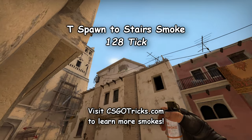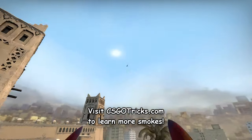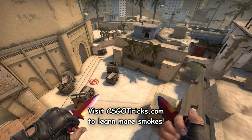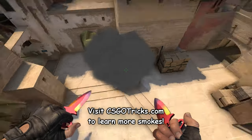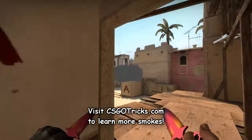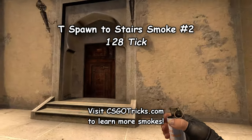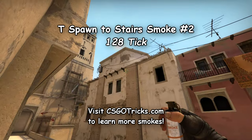Position yourself next to the stairs, aim at the bottom of the stain on the right side of the wall and jump throw. You can also throw the same smoke after positioning yourself on the side of the stairs and jump-throwing the smoke at the metal object on the roof.